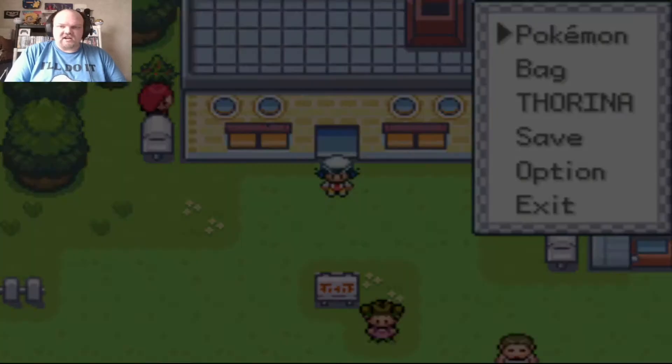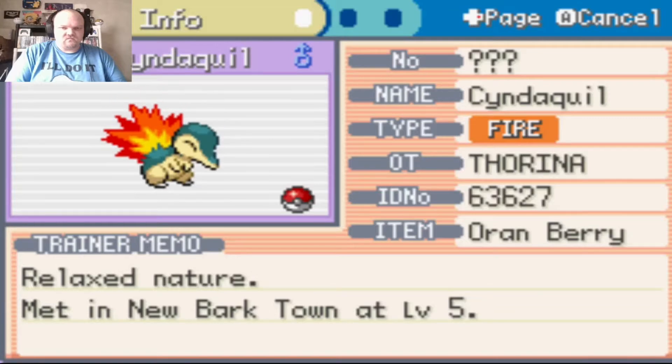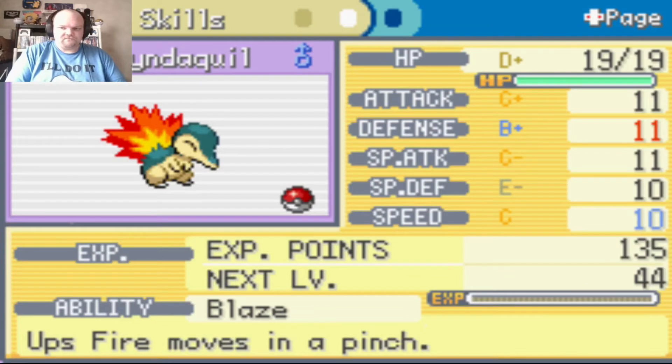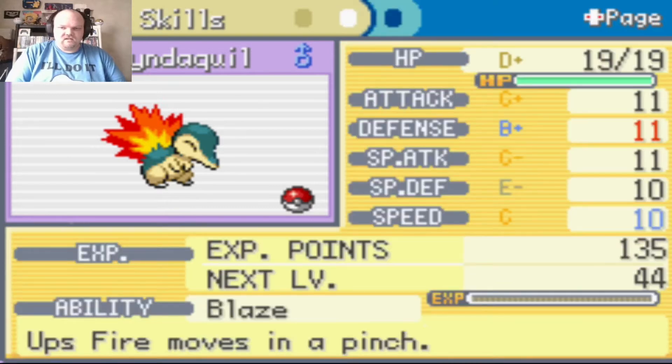The first thing I always do is check my Pokemon. Cyndaquil has a Relaxed nature — it has Gen 3 stat display like Fire Red and Leaf Green. Defense is easy, speed is hard. Special defense is an E-ranking, HP is a D-ranking. Not bad for attack and defense stats.